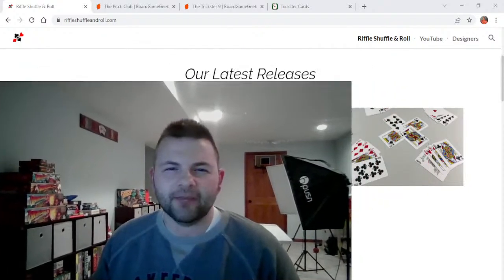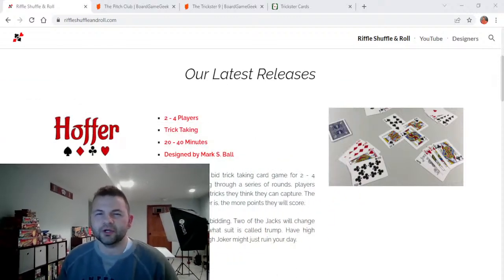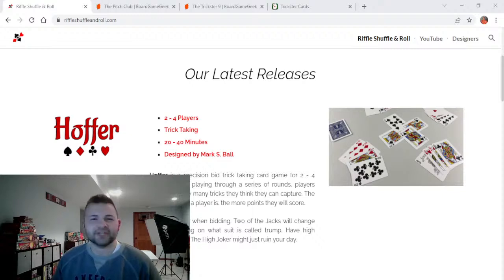Before I start going on a rant about pitch, let's get going with what's been going on. I just launched a game on the website called Hoffer. I don't have a video for it yet — it's going to be out this week. Hoffer sits comfortably within what I call the precision bidding or predictive bidding family, like Oh Heck, Wizard, and Spades. In short, Hoffer is a precision bidding game like Oh Heck where there is a range of hand sizes. Players move up and down the river in hand size, make a bid based on how many tricks they think they'll capture, then play out the round. Whoever has the most points at the end wins.